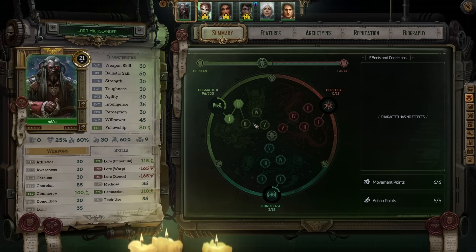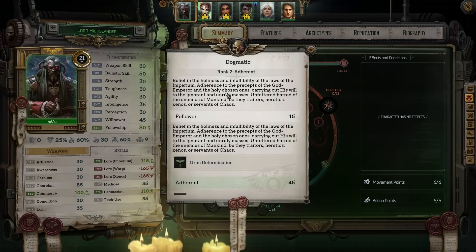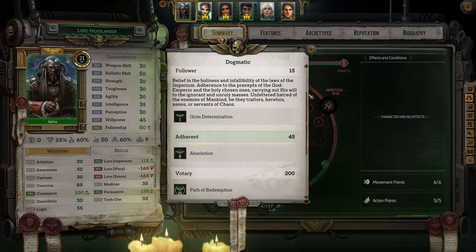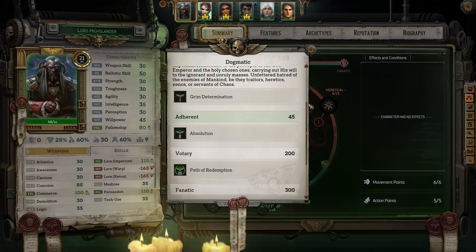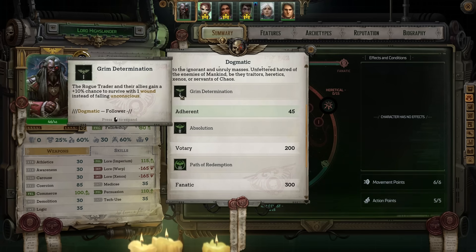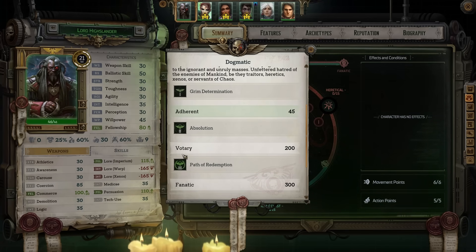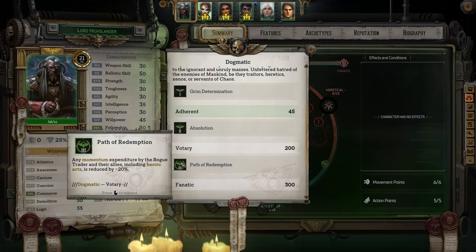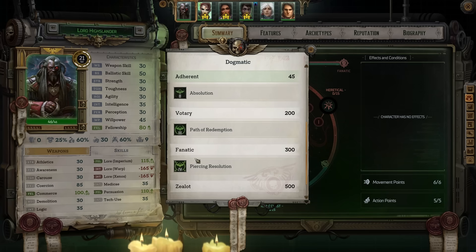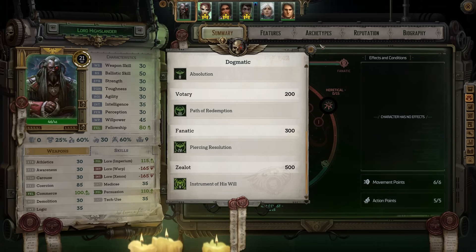Conviction — or as it used to be called, disposition — requirements have been updated and point gains have been increased. This is absolutely welcome news. Like many of you, I used just about every conviction dialogue or action that was provided and still never came close to the max level. That's very frustrating considering it locks you out of the buff and associated content, not to mention the people who didn't reach votary level before Act 4 and were locked out of even more content. Hopefully that issue should be fixed now.